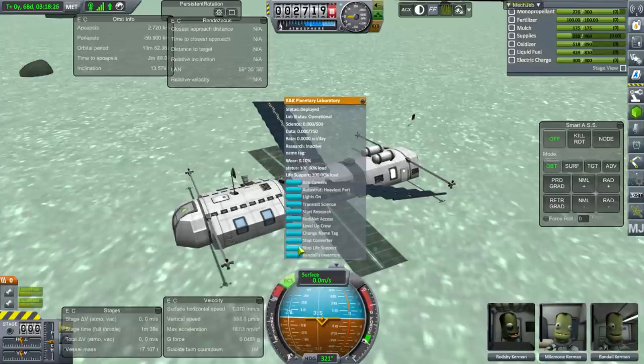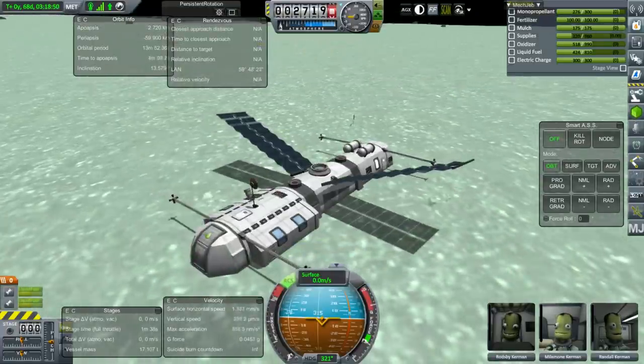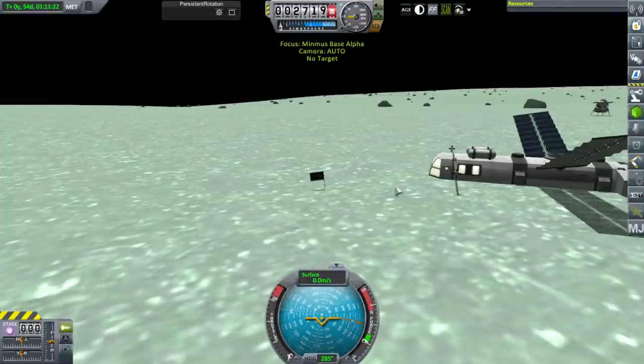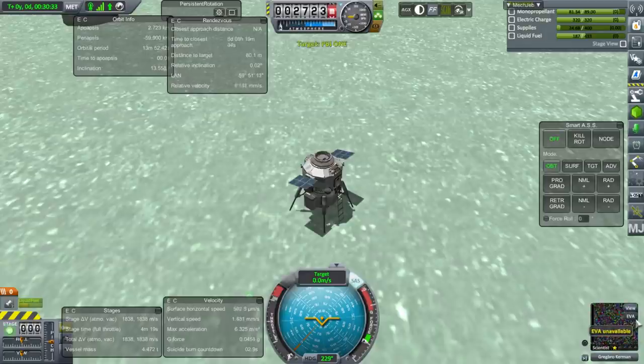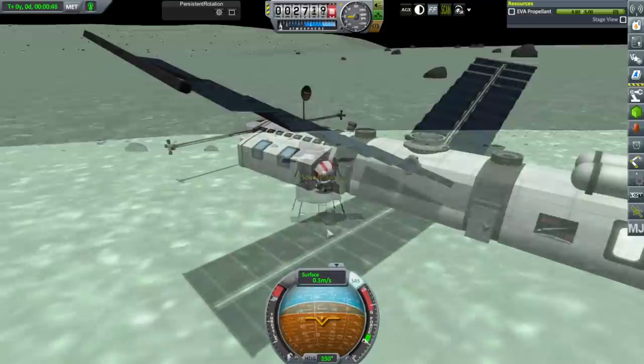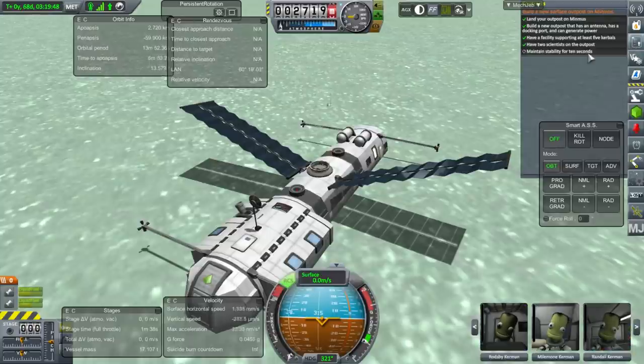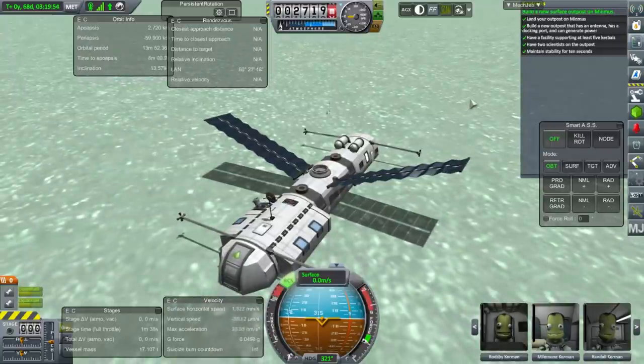Start converter, start life support, start research — do all the things. It's got converter and life support, that's nice. Level up crew. No new experience for Randall. Let's get our second scientist in so that we can fulfill the contract. Greg Bro — okay, two scientists. Maintain stability for 10 seconds. And we've done it — we have fulfilled that contract, our only extant contract.